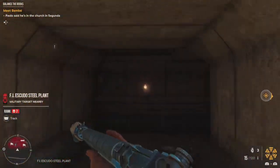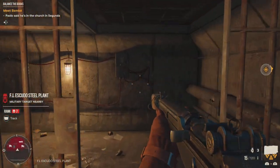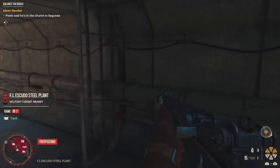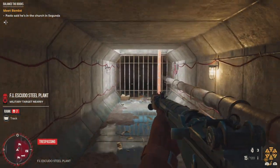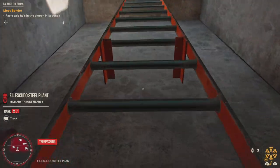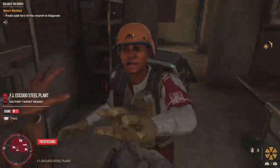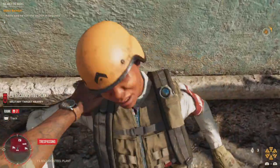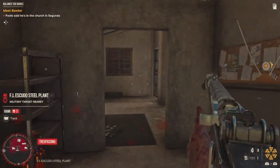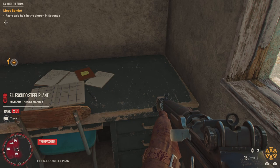From here, take this and just follow it — there is only one way to take, you cannot possibly get lost. Just follow the route it takes you and you will eventually come to a ladder. When you come to this ladder, just go up here and you've got one guy to deal with. Just take him out very quickly with stealth. And quite literally, you come over here — the key is right there, that is where it is.